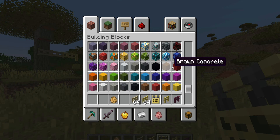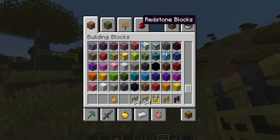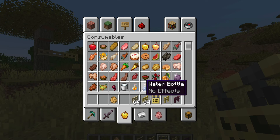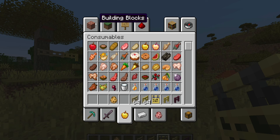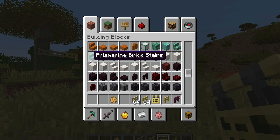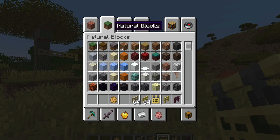Also look at the concrete — concrete has been reorganized, and dirt has been placed at the top of natural blocks. And then water bottles. Quartz and smooth quartz have been separated here so you can find them more easily.